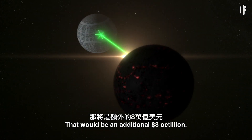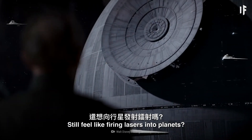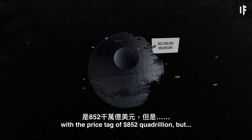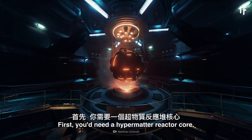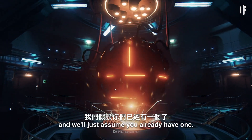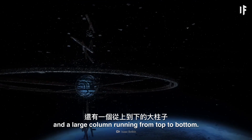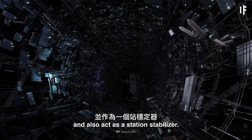That would be an additional $8 octillion. Still feel like firing lasers into planets? Then let's talk about how you could build the Death Star. You already know it would come with the price tag of $852 quadrillion, but where would you start assembling this superweapon? First, you'd need a hypermatter reactor core. We'll just assume you already have one. You'd build four reactor shafts, all joined along the equator, and a large column running from top to bottom. This column would help to distribute power and also act as a station stabilizer.